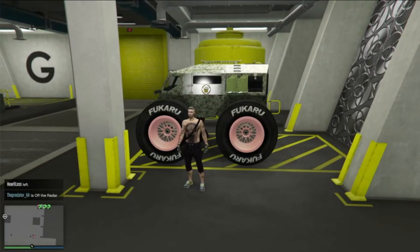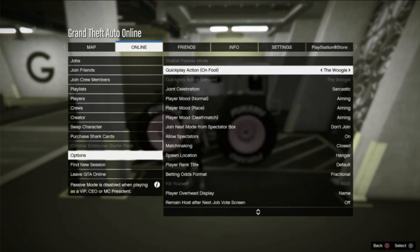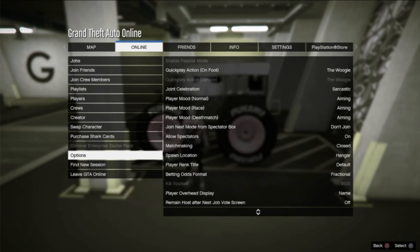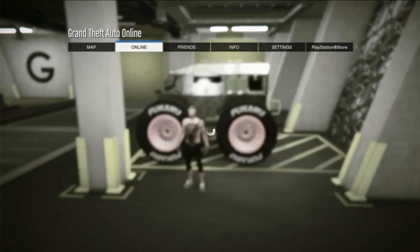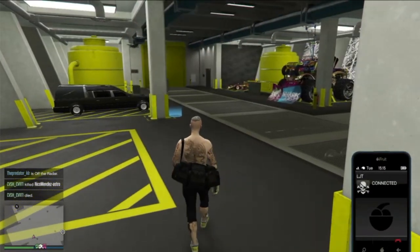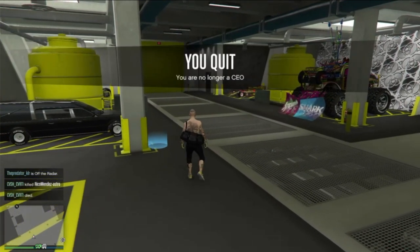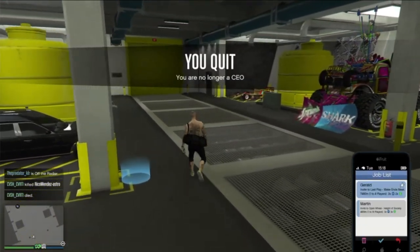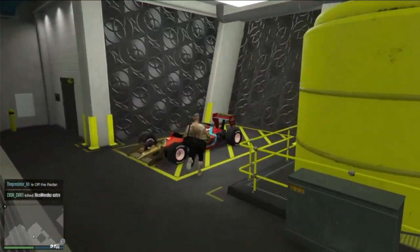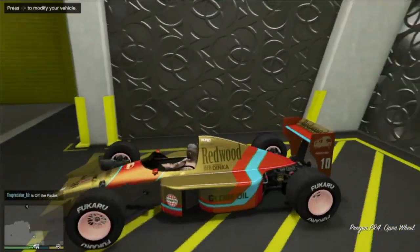One thing that will help this glitch is to turn off matchmaking. Go to Start > Online > Options and turn matchmaking to Closed. The reason we want to do this glitch is to put F1 rims, Benny rims, and other modifications on cars they don't belong to via the RC to car glitch. If you're in a CEO or motorcycle club, retire. Make sure you clear out all the notifications on your phone and get into the car you want to transfer to your RC.